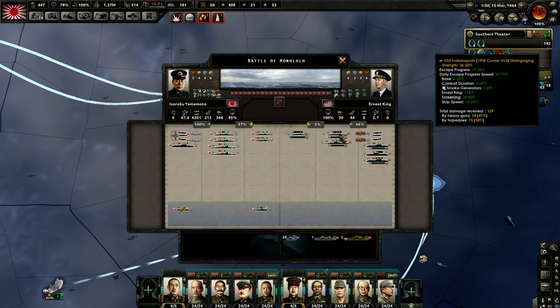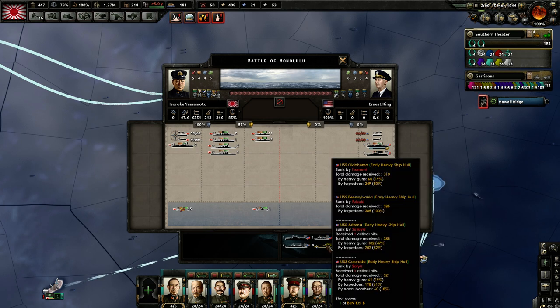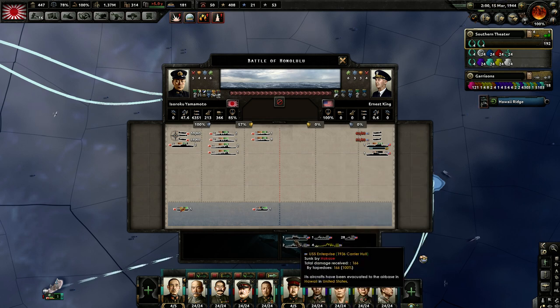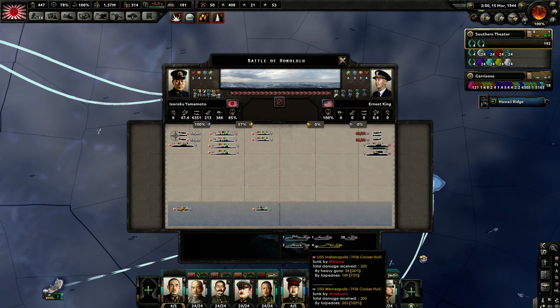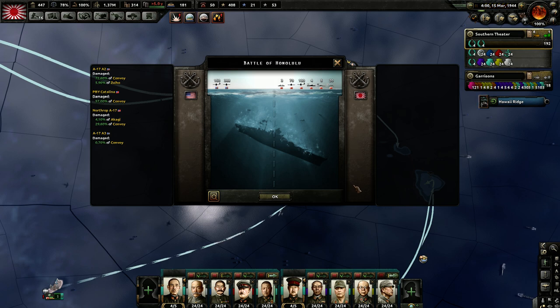The USS Arizona has so far not received any damage, but you can see it's due to the screening efficiency dropping down. Brilliant result — the moment they lose their screens, we are just sinking them time after time. What a result! We have lost a fighter and a bomber; they have lost three carriers, four battleships, two heavy cruisers, one light cruiser, 28 destroyers, and six fighters.